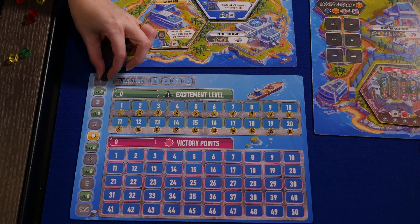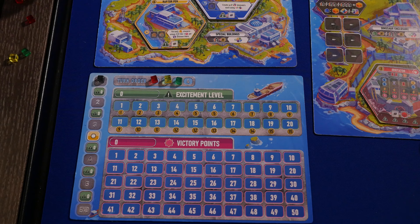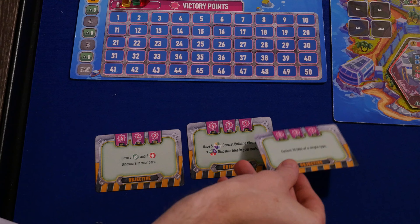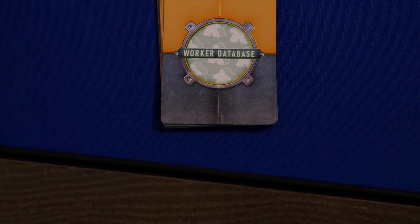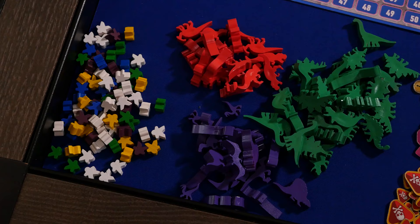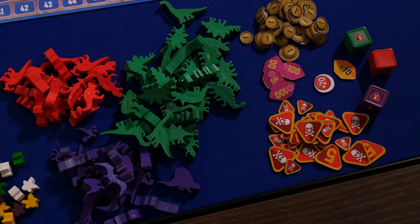Set up the public notice board near the other boards and place the round marker on space one. Randomly choose a start player and set turn order clockwise around the table. Place player markers on the zero spots on the excitement and victory point tracks. Determine the objectives by randomly choosing three objective cards, one from cards A, B, and C, and place them face up. Shuffle the worker database cards and place them face down. Place the nine DNA dice in the bag and create general supply piles for workers, dino meeples, coins, death tokens, excess security, threat, victory point tokens, and dino attack dice.